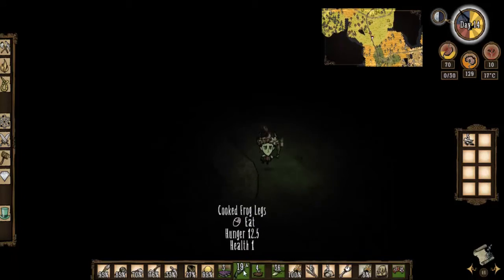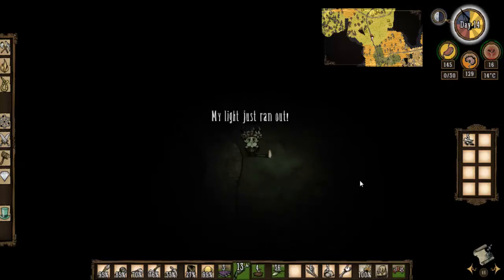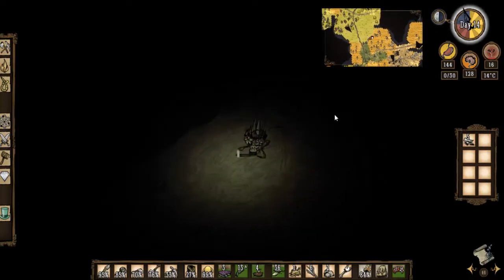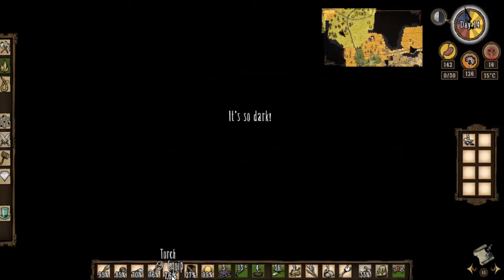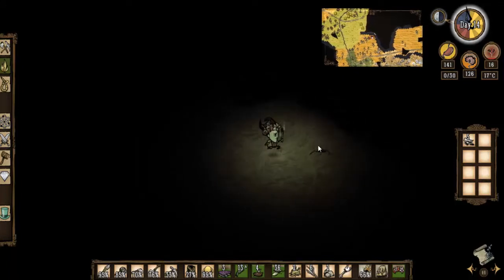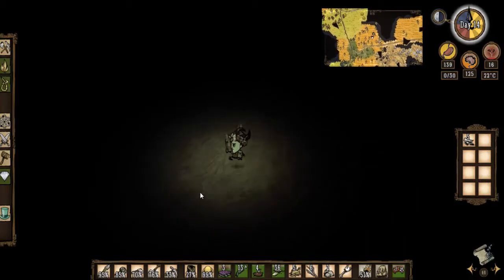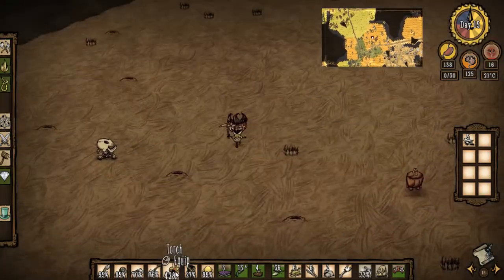I'm gonna run out of light source so let's get that secondary one rolling. Let's stuff Wilson's face with food and get that health back up to 100. There we go — I'm at 45 health, 150 hunger, I'm happy with that. Let's pick some grass because I'll need more, especially if I'm gonna hang out with some beefalo. I do see a rock there — let's switch over to the pickaxe and start chopping up some rocks.